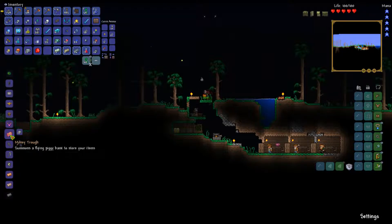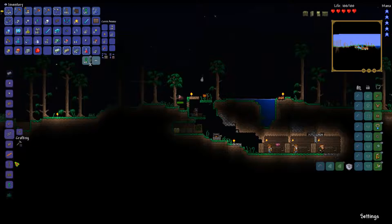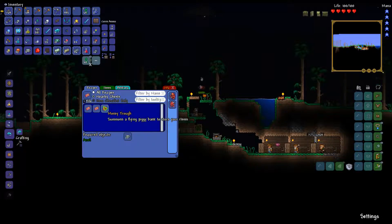I'll grab a money trough, although I'm not sure because there is an item we can get that will automatically put all our money in the piggy bank as soon as we get it. But I'll go ahead and scoop that up - it's a good item to have. Apparently if we have a dribbler banner and a solidifier we can craft it, that's cool.